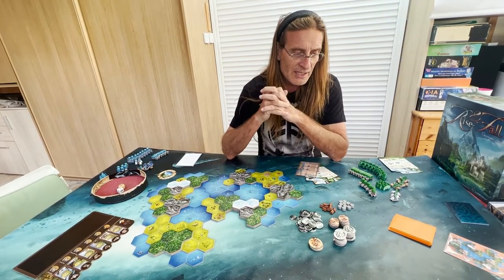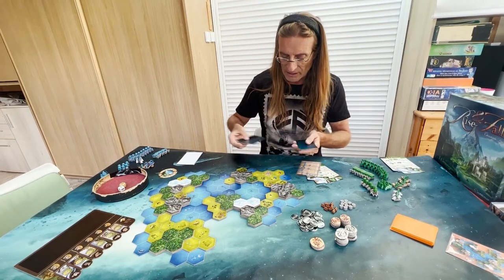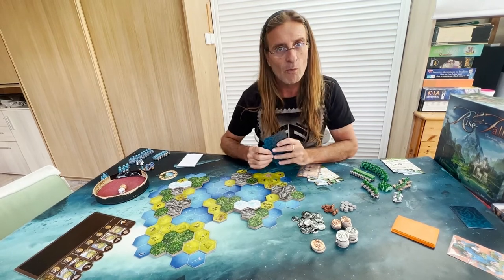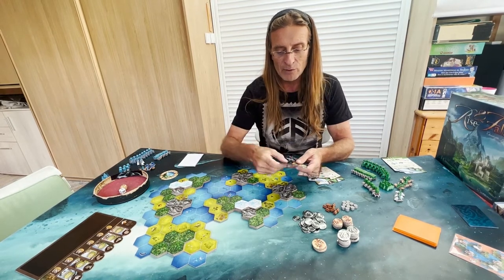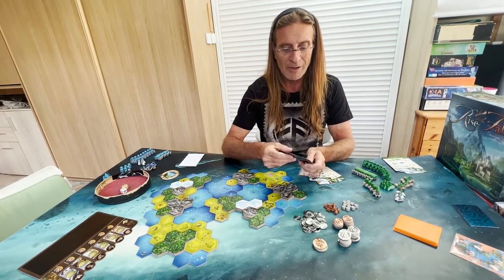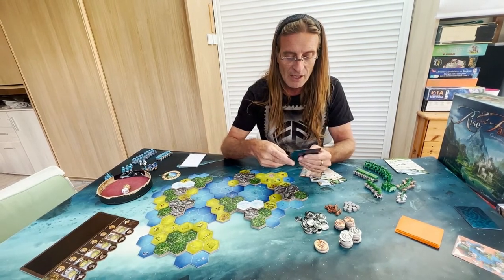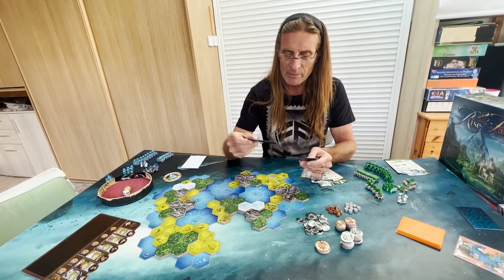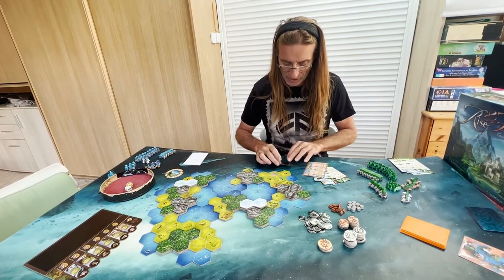The third parameter is the level of difficulty of my own civilization. We do that by drawing four guild cards. If I play level 1, I discard only one of the four, keeping three different powers. At level 2, I discard two cards. At level 3, I discard three cards, keeping only one. You always play with at least one guild. I'm setting level 3 and keeping the Wood Cutter, which gives me two wood every time I gather wood with my nomads.